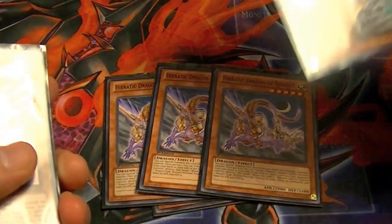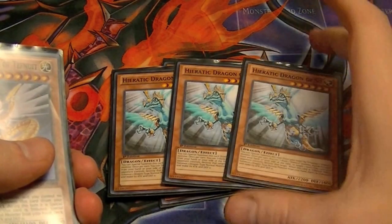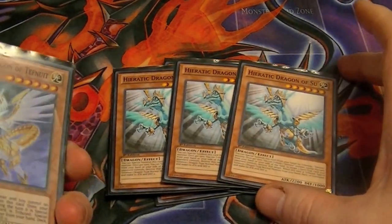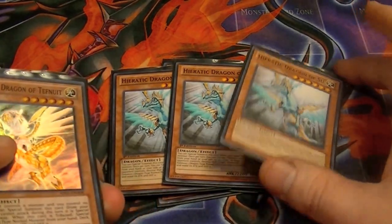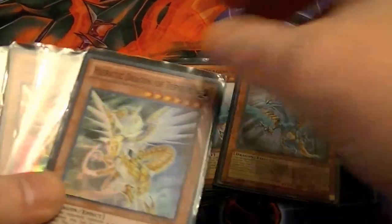When they're tributed, they can summon a normal monster. Heretic Sioux, level six — again, it can be special summoned by tributing a Heretic on the field. Tribute one from hand or your side of the field to destroy any spell or trap card on the field. So that's good for that, and then it gets its effect when it's tributed.